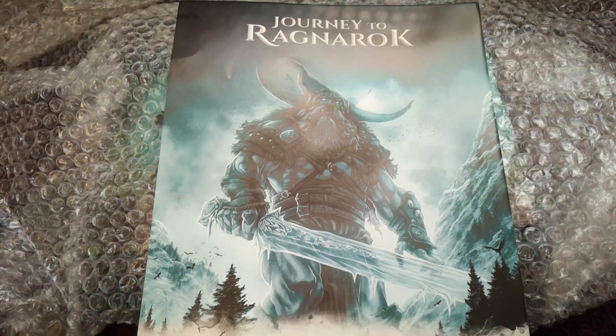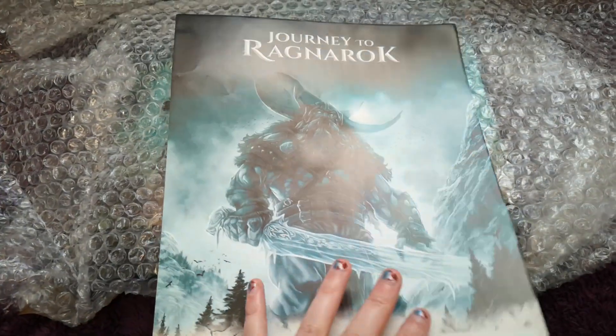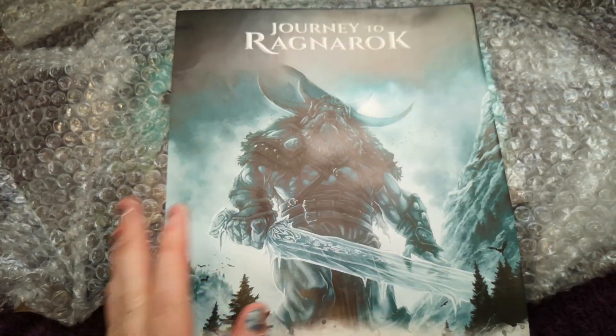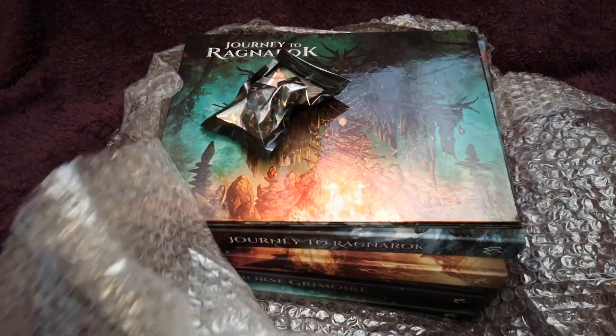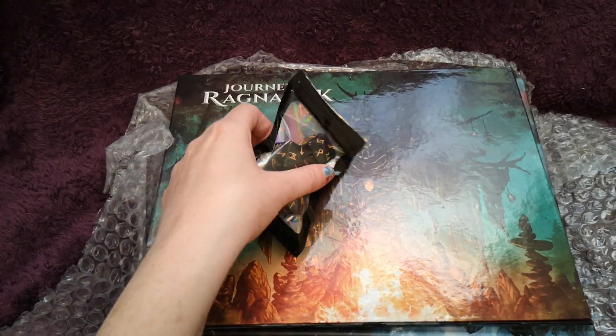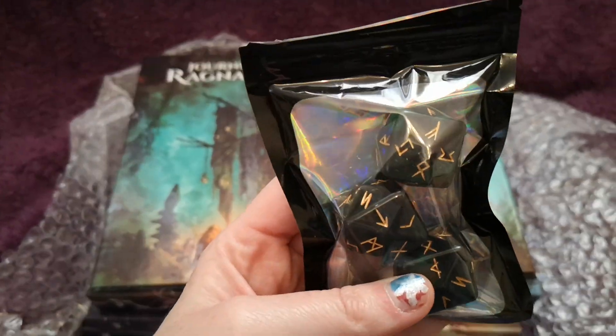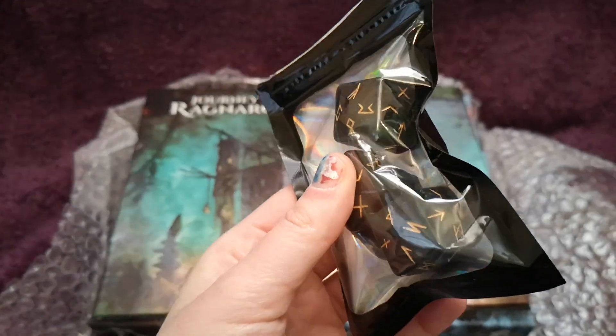This is the cover of the Game Master screen — just the thin cover of it. The actual screen is underneath this bubble wrap, so let's take a look. Let's peel back the bubble wrap. Now the first thing we see is a set of dice.